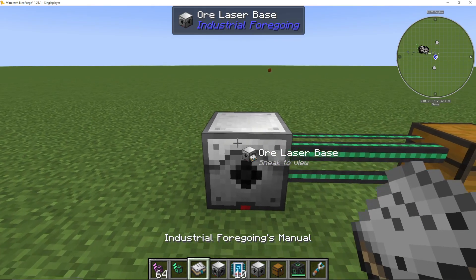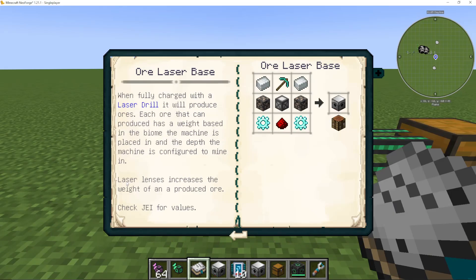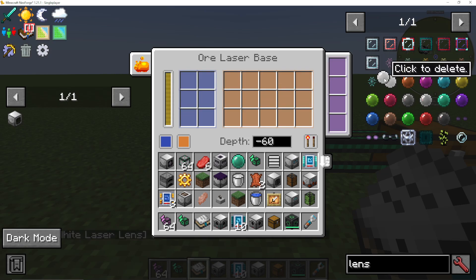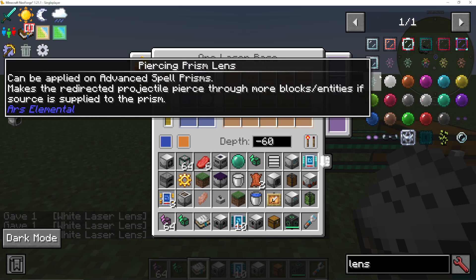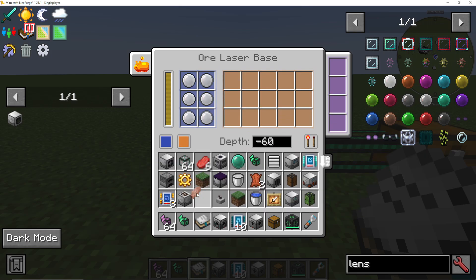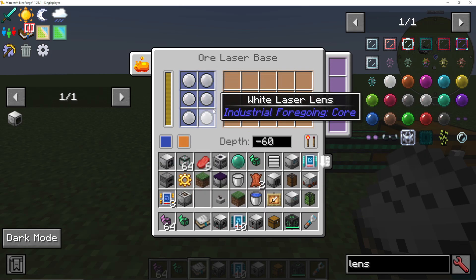The way we can actually do this — if I go into my Industrial Foregoing manual and view entry, you can see laser lenses increase the weight of a produced ore. So the higher the weight, the more we're going to get of it. If I go into my ore laser base and I want that ore we just looked at, I can add all of these white laser lenses into this slot. The more you put in, the higher the chance we're going to get that item. It's not guaranteed — it's just a higher chance to get those items.